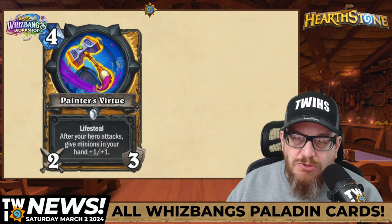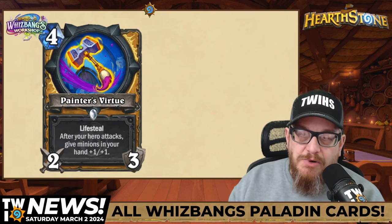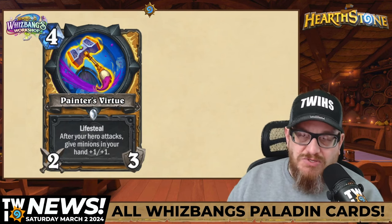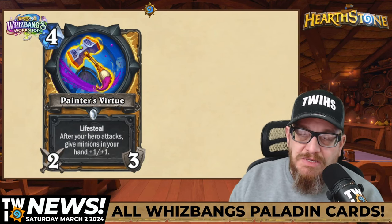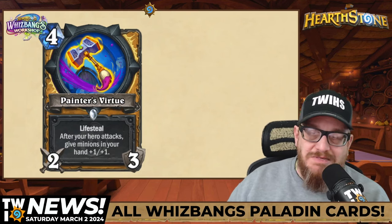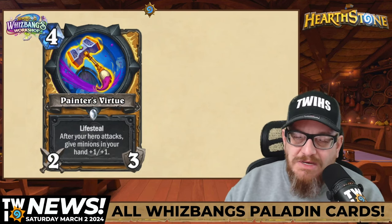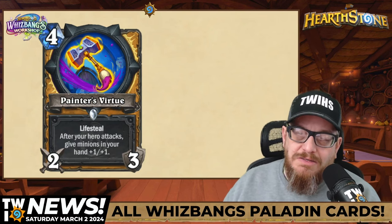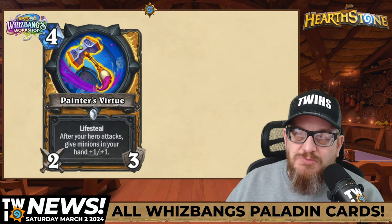Next up, four mana 2-3 Painter's Virtue — a paintbrush with a holy hammer and lifesteal. After your hero attacks, give minions in your hand +1/+1. Besides the fact that you can use it three times unless somebody destroys it, it also gives you a little bit of health with lifesteal and buffs up whatever minions are in your hand. This is a good one.